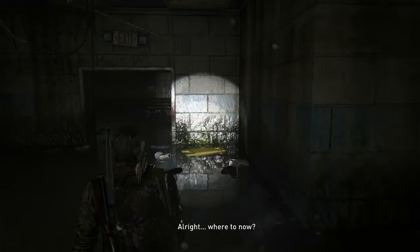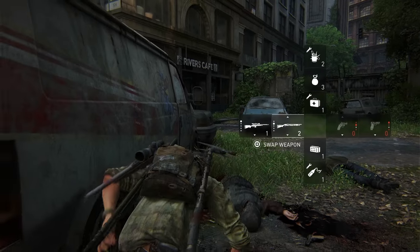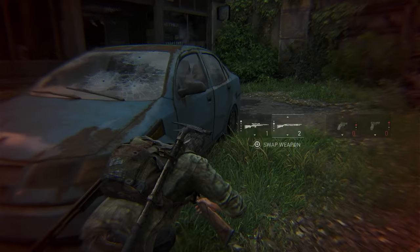Joel needs to get his head out of the clouds and focus, because the financial district is coming up next. This area really wanted to put me in my place. I unlocked touch of death — this is where you get instant melee kills with just one hit. This would have really come in handy in Pittsburgh.